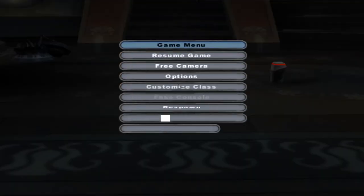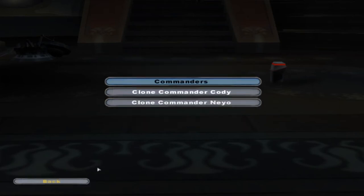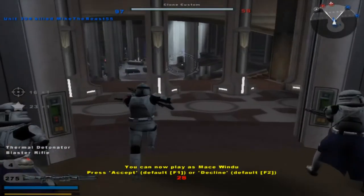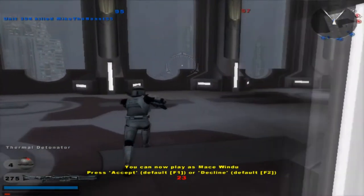If you don't want to play as Commander Cody anymore, you can go back to your customized class, choose a different character for the Republic, and look at that — let's say you want to do Clone Commander Neo. You can just do that. Now you can play as Clone Commander Neo with all your custom loadout stuff, if you so please.